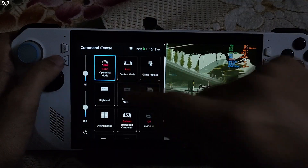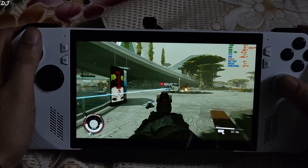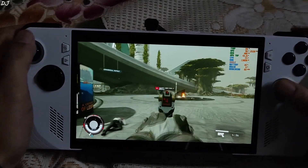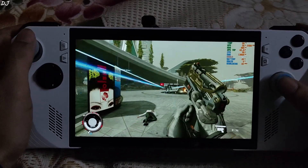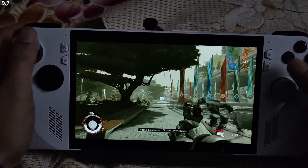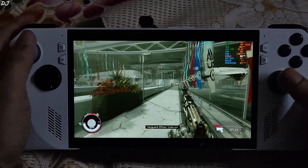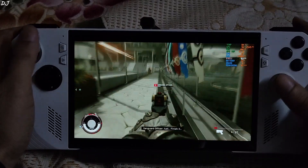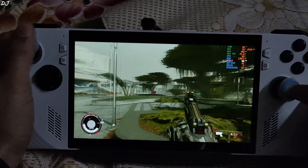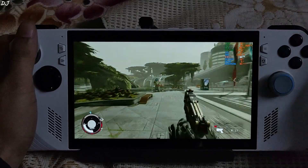Plugging in the charger and using the 30W turbo profile. Still on Planet Jameson engaging in combat. Here FPS is around 60. Check out the temperatures — 85 degrees Celsius. This is why I avoid using this profile: very risky for your device. High temperatures are a concern. Very smooth experience. The game runs nicely even with the 35W manual profile.